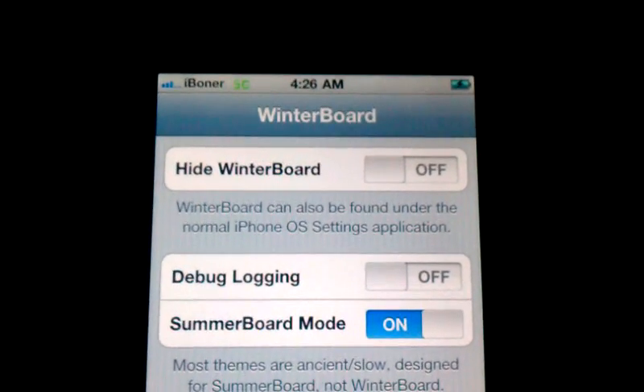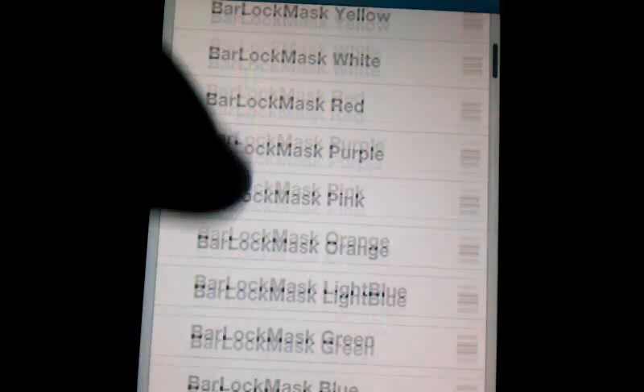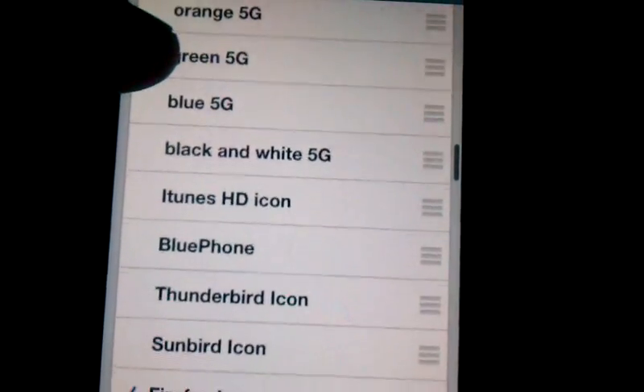I'm going to show you how to get a 5G icon, or where your 3G icon is supposed to be, in red, rainbow, purple, orange, green, blue, and black and white.